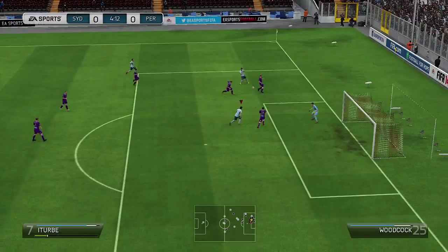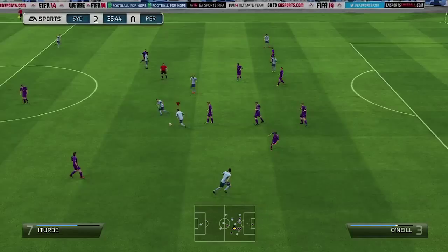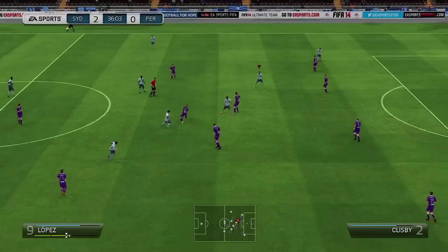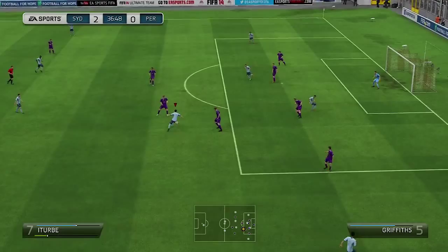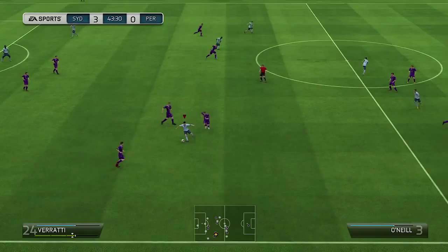I was looking to cut inside a lot with Iturbe, but I was getting really annoyed sometimes because when cutting inside, Iturbe had a defender on him and they could easily push him off. Of course, this guy is five foot eight and you will not be able to hold off defenders a lot of the time. The main thing you have to concentrate on is avoiding contact with defenders — if you are able to do that, you are okay.